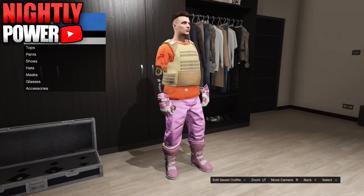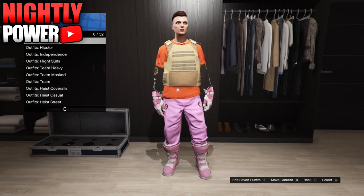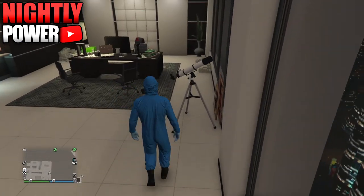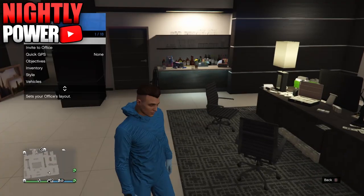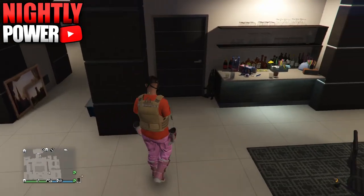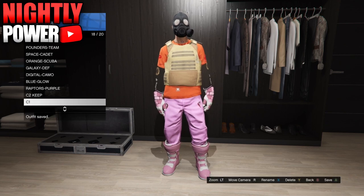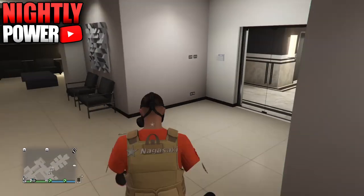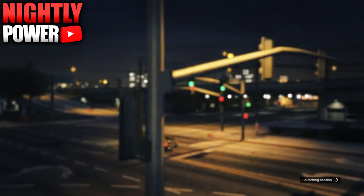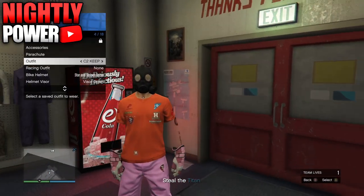Make your way to your apartment. Equip a hazmat suit with a gas mask on it. Do the telescope glitch by running up to the telescope and hitting right on the D-pad. Once you are standing in front of the telescope, switch your outfit to C1. Walk away from the telescope, go to your wardrobe, and save your outfit to C1. Exit your apartment and make your way to the nearest Ammu-Nation. Start up the mission called Titan of a Job. When you spawn in the job, your body armor should be removed from your outfit. Go inside Ammu-Nation and save your outfit in outfit slot number 20.